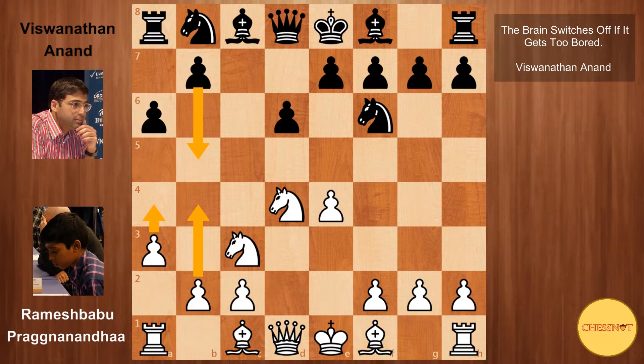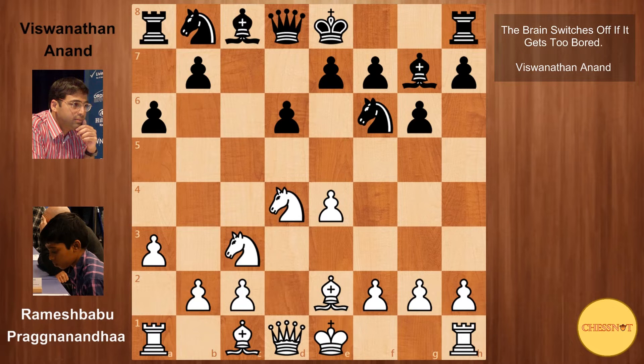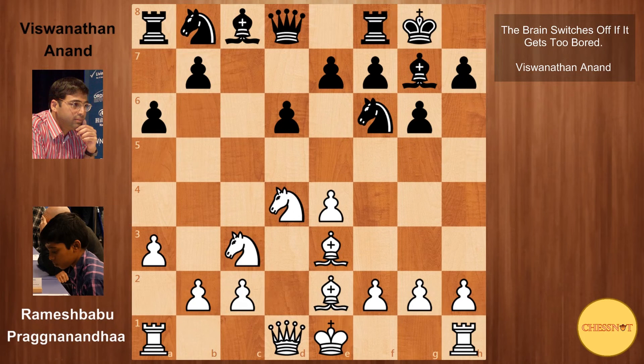Anand responds by going g6, going for some Najdorf-Dragon hybrid, sometimes nicknamed the Dragadorf. Praggnanandhaa goes Be2, developing, we have Bg7, Be3, black castles, Qd2 intending to castle long, and also supporting in the future Bh6.